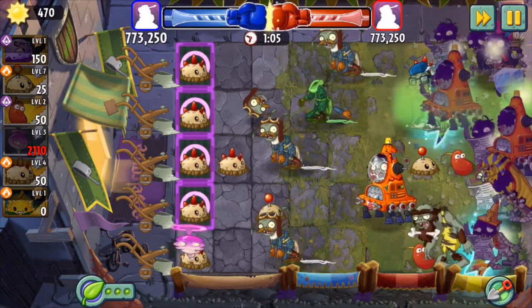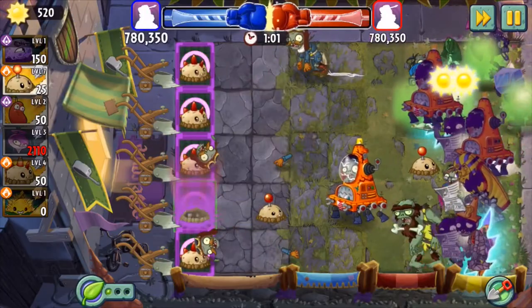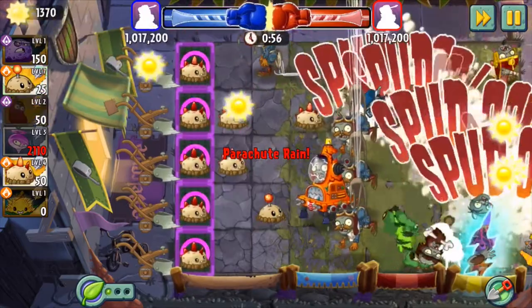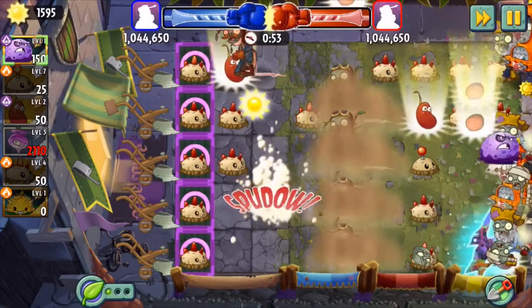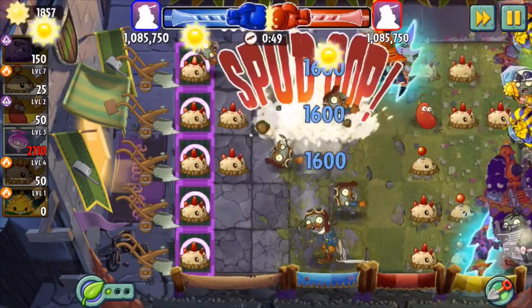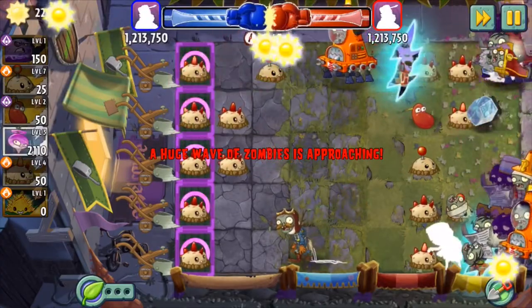This is more of a reminder — only use your plant food when the zombies get too close for comfort with your Tile Turnip box. And I almost forgot: in the previous strategy, we set up six Tile Turnips. We could still do that, but five is sufficient, I find, because everything is boosted. I did six here because I had nothing better to do with a lot of sun and little time.